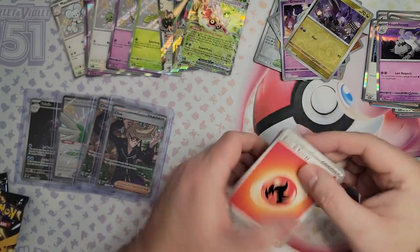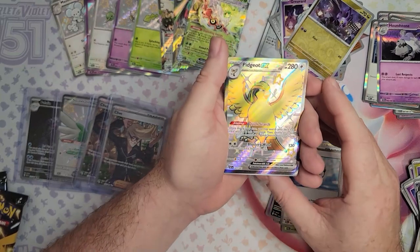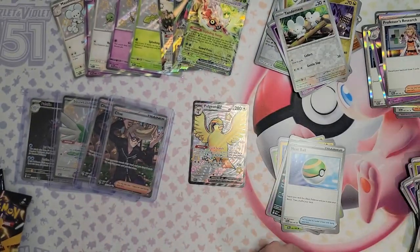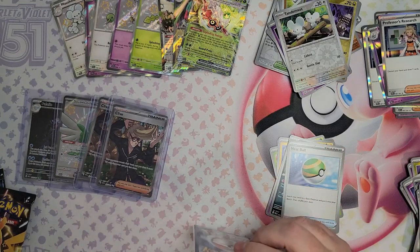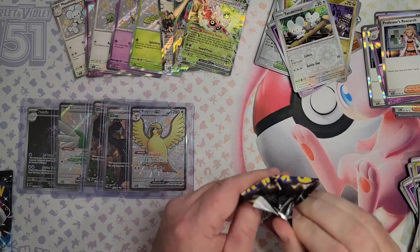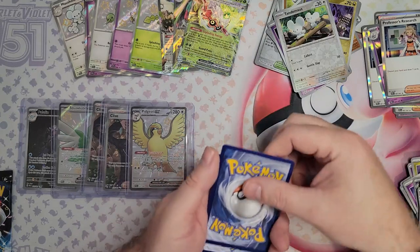Gold! Gengar — I love a Gengar. That is a good looking card. Wow. Tandemaus, and another Professor's Research — this is the one that's going to bug everyone. Am I getting lucky here? I mean, even if I'm not, I'm actually pretty happy with the hit rate I'm getting. I guess that's the nice thing about them adding the shinies in — it's just another thing you can pull. There are a lot of shinies in this collection, and it makes you feel like you've actually won out of that pack.